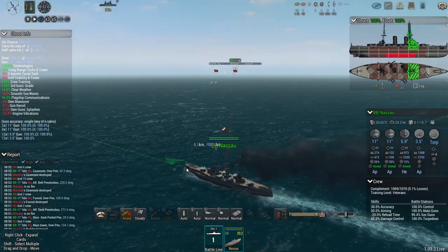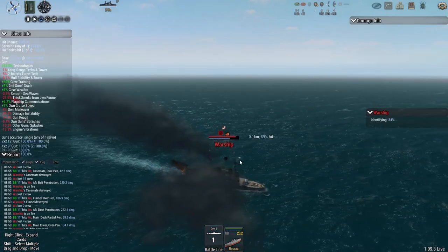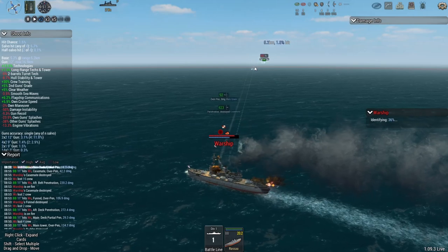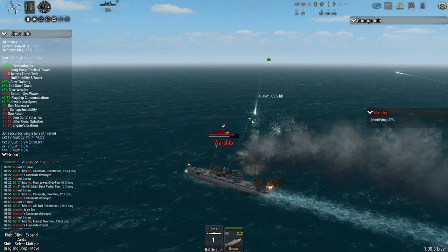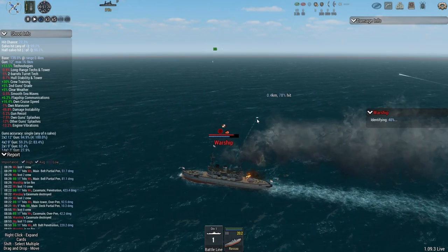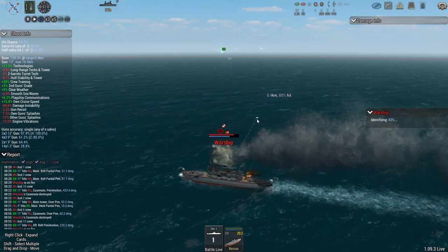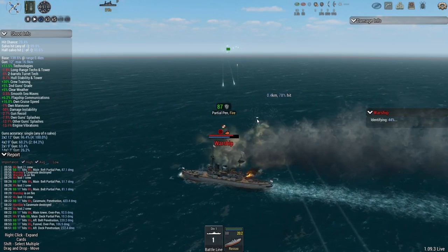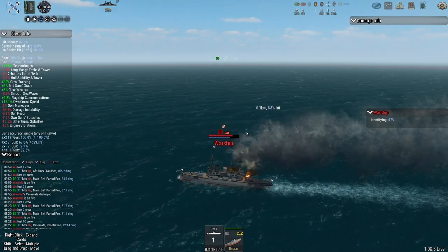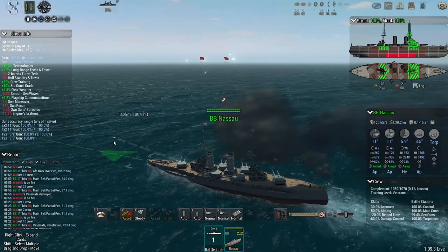I do think one thing is you get the 12-inch guns and the 9-inch guns and at a distance, is there really that much difference in a splash? One thing was it could confuse the gunners, because the 12-inch gun and the 9-inch gun are going to have different elevations. And if you're seeing a 9-inch splash and thinking it's a 12-inch splash, you're going to have a bit of a difference in your elevation adjustments and such.